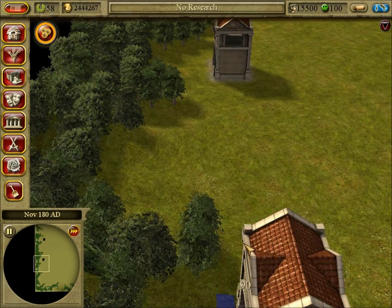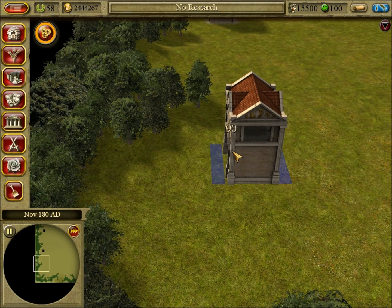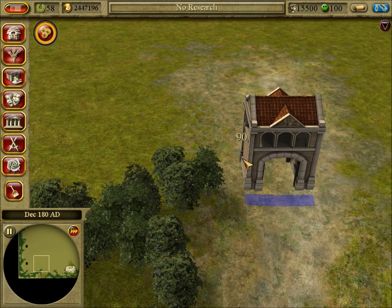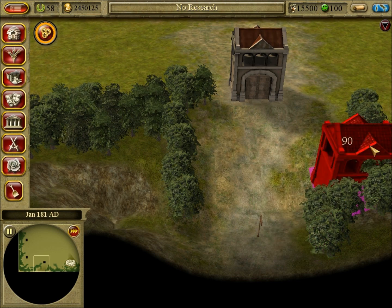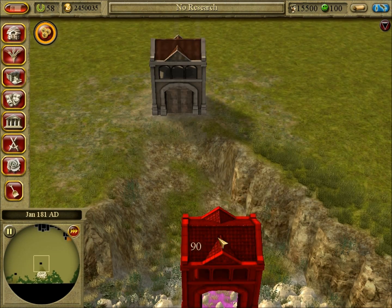And then we can start on actual buildings and forts. They take a while to start producing soldiers because they've got to produce a sword. So we want one here so we've got access to the stone. This is the access to the map here, where this little flag thing is. So you want one there, and you want one here, because that's access to the stone.